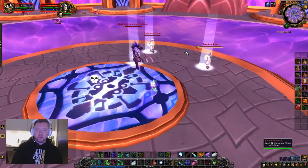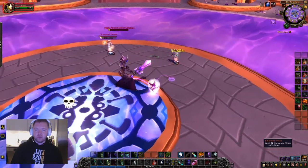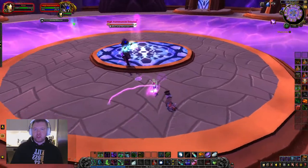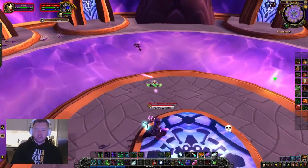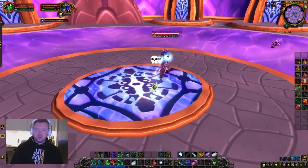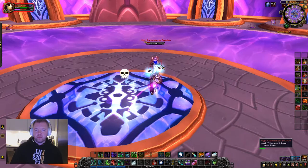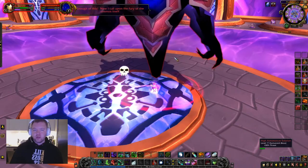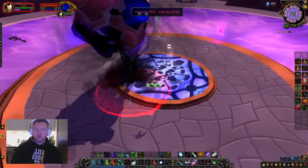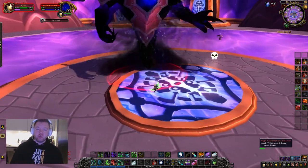For this we'll make sure the priests are interrupted — mostly their heal. It doesn't matter too much about their smite, but you obviously don't want them healing Solarian as it prolongs the DPS race. Once you do this, just DPS Solarian down. Once she goes below the 20% marker she turns into a Voidwalker, and then you can actually tank her — we'll try to keep her steady.